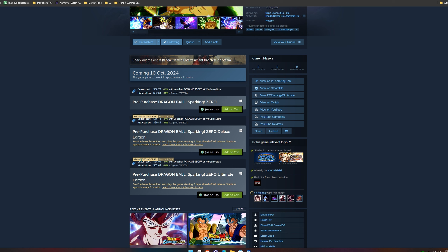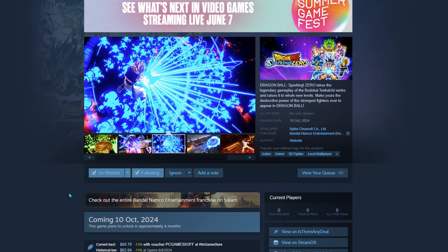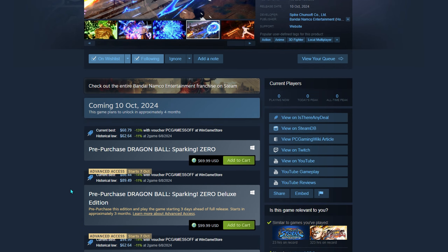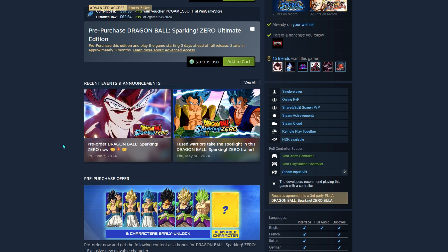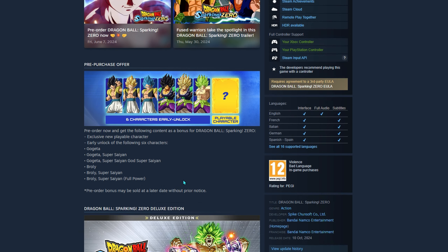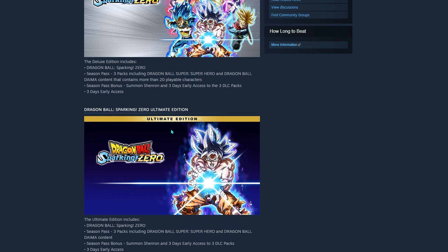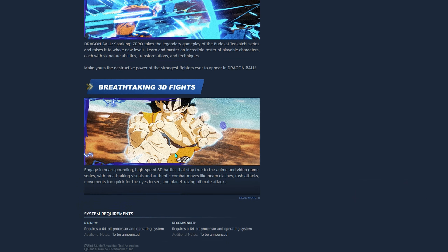It is really cool that Steam got smarter. They basically changed their stuff because people were playing games like Suicide Squad and Hogwarts Legacy three days early, rushed through the whole thing, beat everything, played up to 72 hours, and then refunded the game. But now Steam is like, if you play three hours before the game comes out, it's yours. You're keeping it. So, three days early access — I don't like it, but we'll find out.